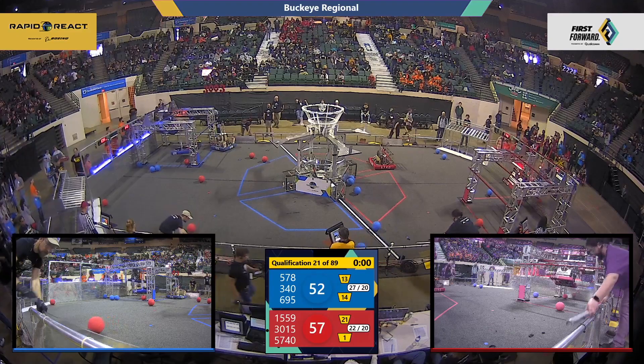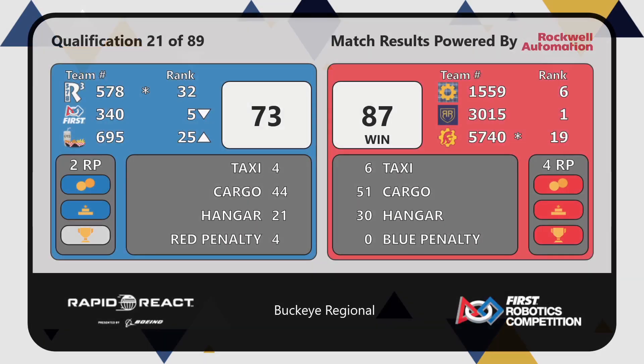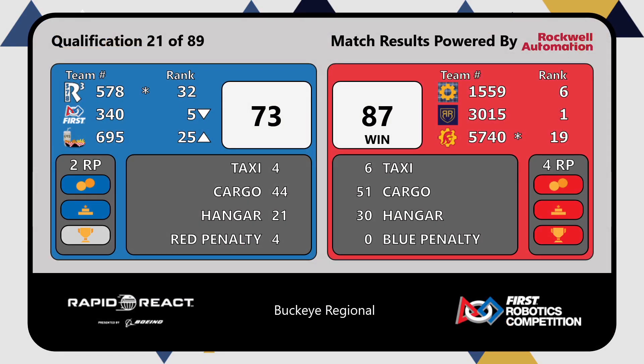Outstanding match play. Red Alliance wins this one, 87 to 73. Three teams on the Red Alliance will pick up four ranking points, but the Blue Alliance able to pick up two ranking points as well — bonus ranking points.